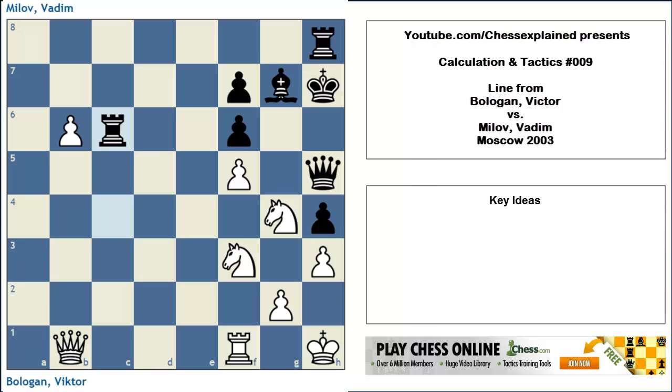This is from a game between Viktor Bologan and Vadim Milov in 2003, played in Moscow. In the game, Bologan played the move Qb5 here. There was an alternative — a better move. In a way, I've helped you now, because it's not Qb5. But what is the other move?